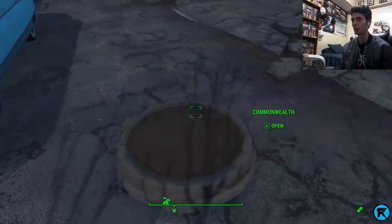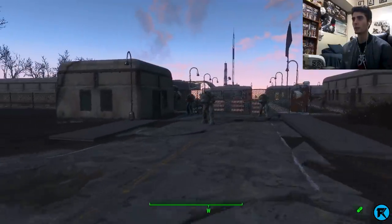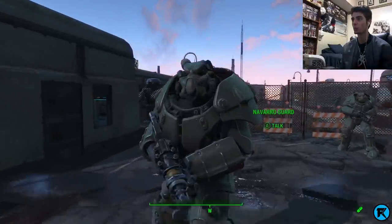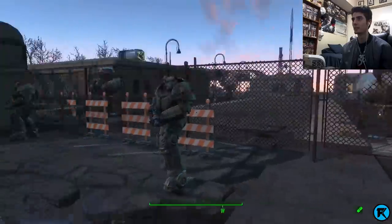This must be the building area that goes back to the Commonwealth. Frame rate's a little low. For those who don't know, Camp Navarro is like an Enclave base from Fallout 2. As you can see, all the power armor, Enclave soldiers, Navarro guards — and whoa, giant sentry guns!